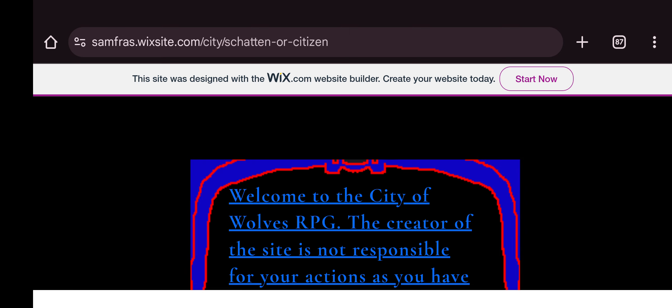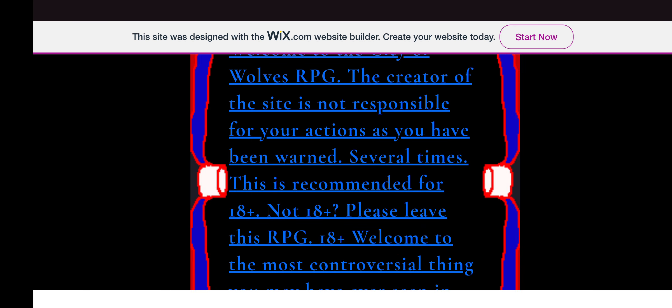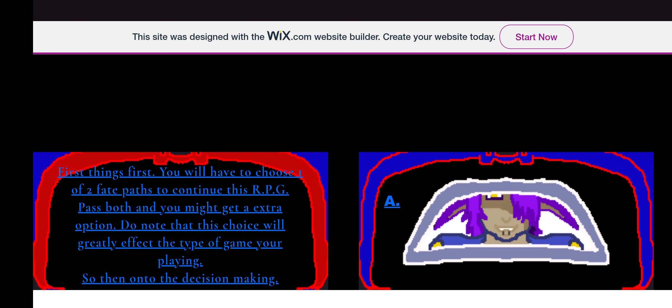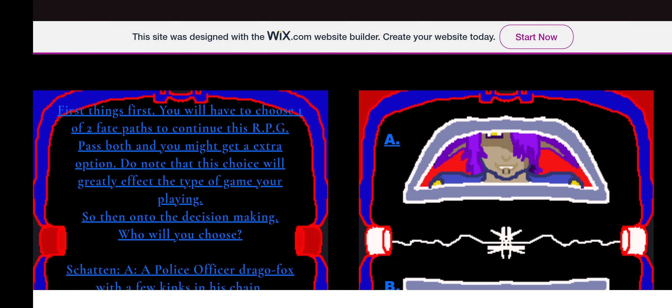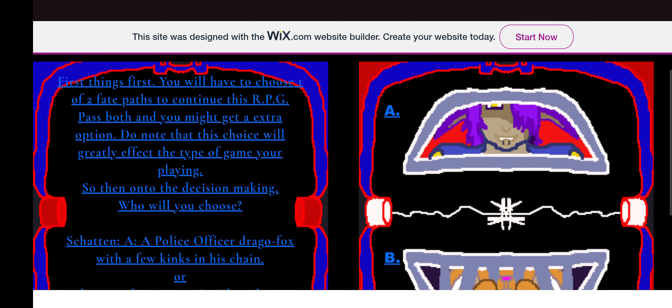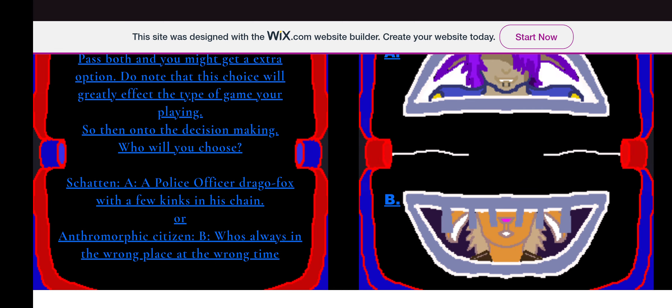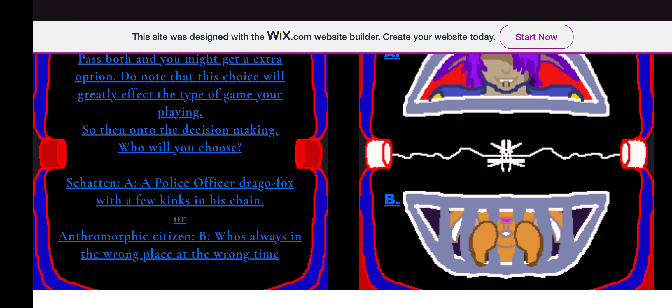It's all pretty much locked down and not published yet. There is a warning which I did on purpose. First things first, you will have to choose one of two fate paths to continue the RPG. Pass both and you might get an extra option. Do note that this choice will greatly affect the type of game you're playing.